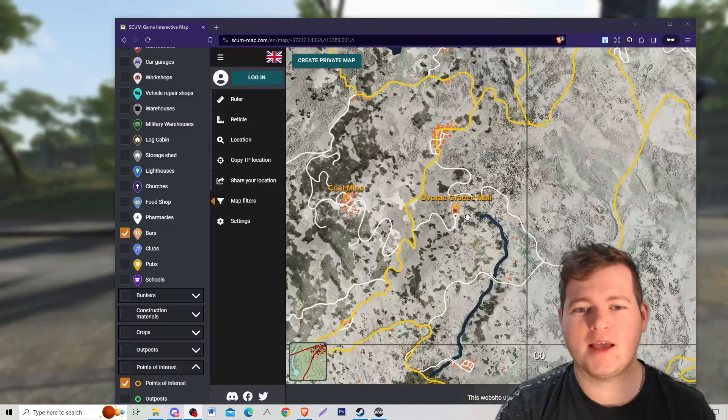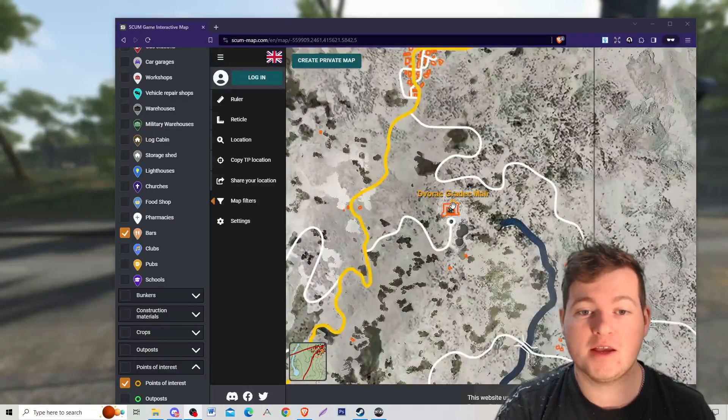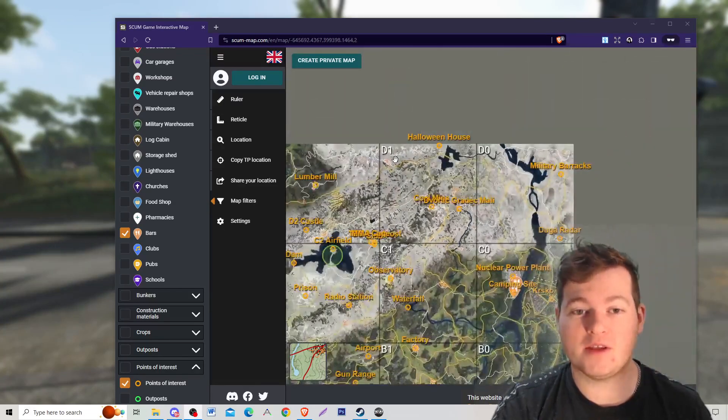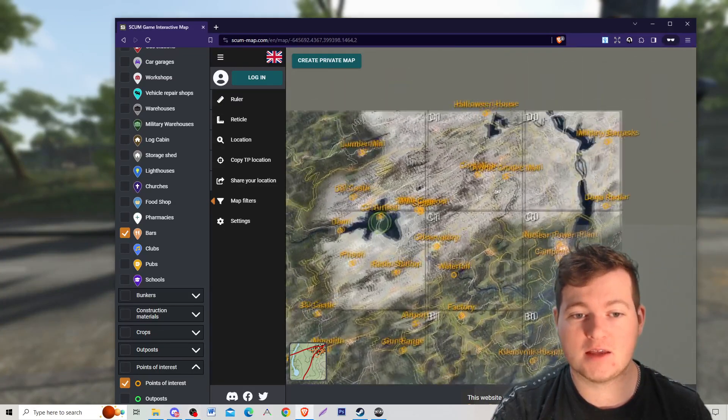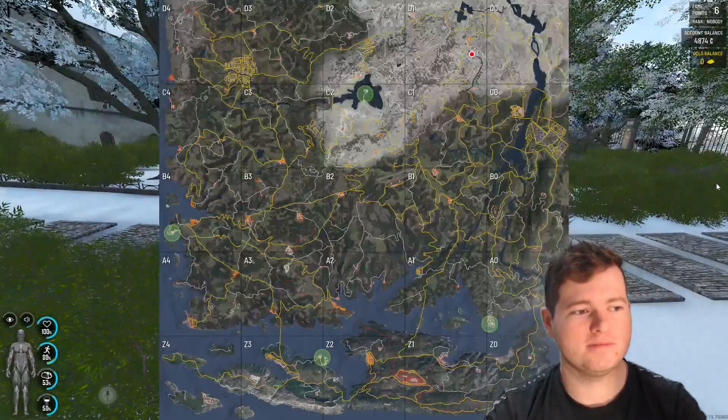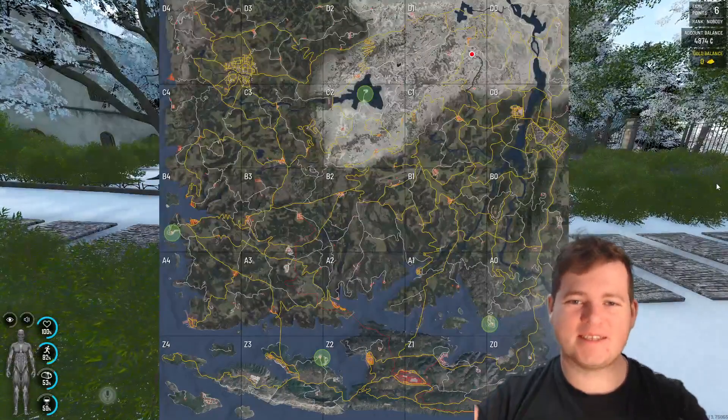The easiest, quickest, and best place I found is the Dvorak Gradyk Mali, which is basically a castle in the D1 zone. It is quite a distance, but it guarantees you'll get a lot of arrows and a lot of different types.